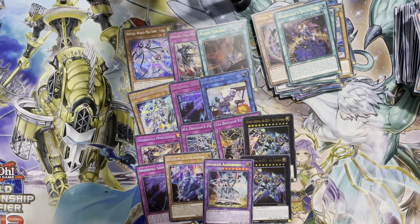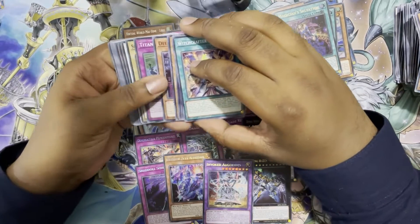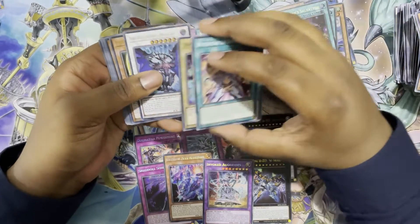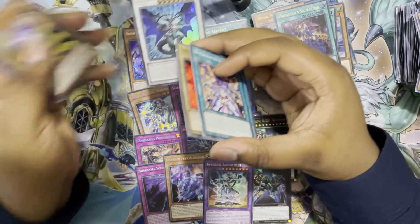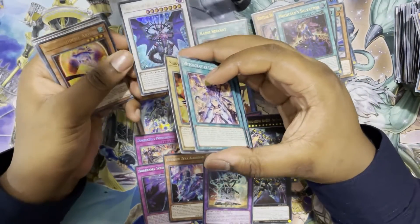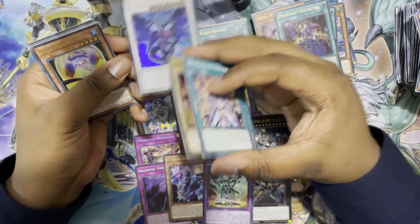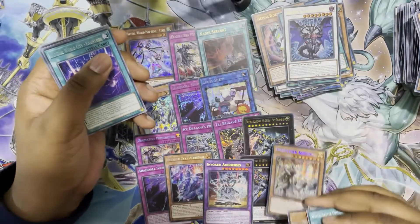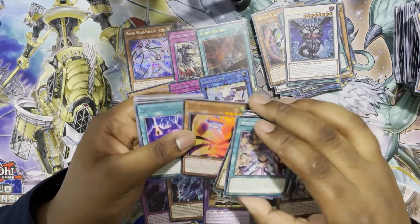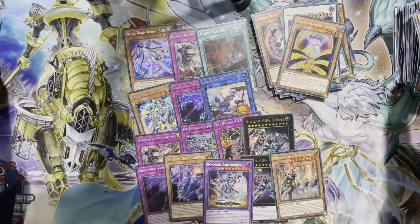Second to last pack — we've got Chaos Ruler. This is the first Chaos Ruler I've actually pulled, which is quite surprising, but definitely a nice card to have — I've needed it for a while. It's just a generic good card for combo decks. Aerial and then the Ashyan. Another pretty good pack — definitely a lot of value in that one.